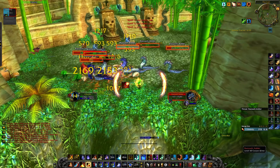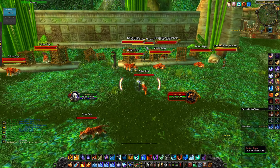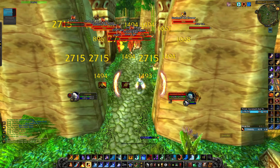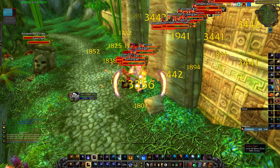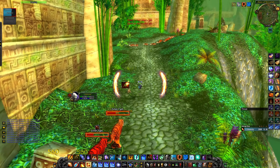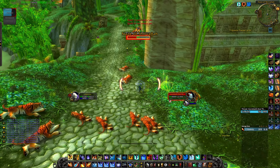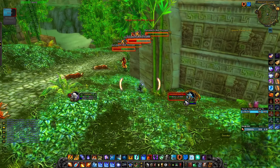Then you move into the most important pull in the dungeon. I put living bomb on every single axe thrower I see and they will pull the rest of the mobs. Then I kite away, use a random pyro blast, use dragon's breath, blast wave, flame strike proc, and blink away. I finish off the last 2 tigers. Then I put living bomb on as many of the axe throwers as I can — you don't really need to, but it is still extra damage so you might as well.